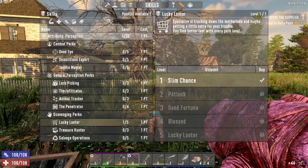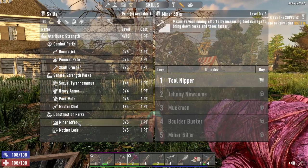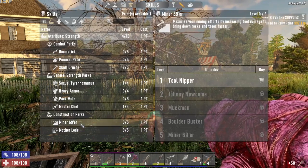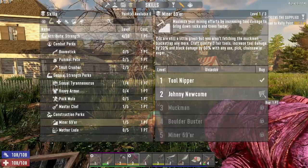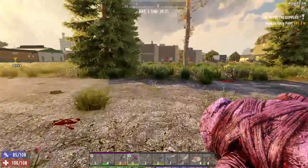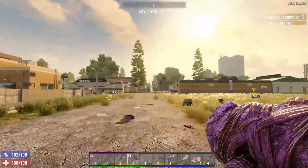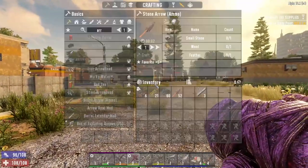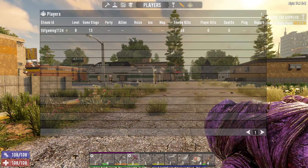I know we were working on Lucky Looter - I think we got that. I was thinking about throwing a second point into Chef, but since we're doing a lot of digging, let's do either Motherload or Minor 69er. Motherload increases the tool damage to break rocks faster, or Motherload gives you more resources. Let's go with the faster rocks because we're just trying to dig a long ways down right now. And we're almost halfway to the next skill point. Last episode we did the Shamway Foods, so we're doing good there. We've already done a couple of the other ones here. I still don't want to go into the shotgun spot until we can get a little bit higher so we can loot some better stuff. We need like a specific stage - we're at game stage 13, I think we got to get to like 20 or 25 before we'll see many of the weapons.